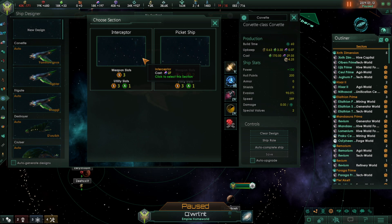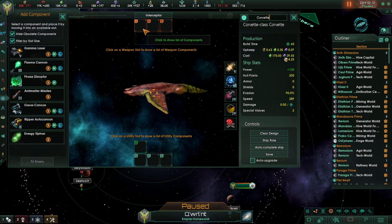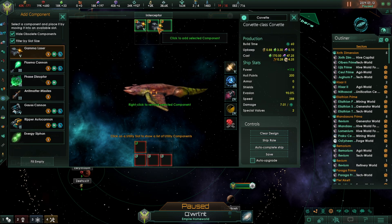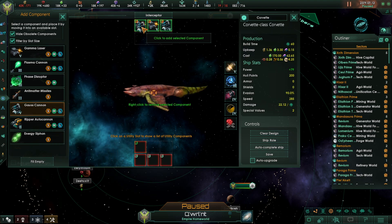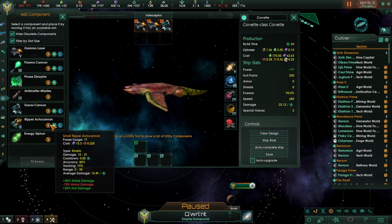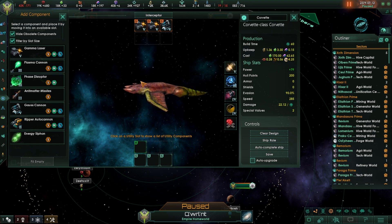We're going to be going with the Interceptor on this build. We get three small slots here, and we're going to be putting in two lasers for energy damage, then dropping a gauss cannon so we can get some kinetic damage as well. The laser is great against armor and hull, and the gauss cannon is great against shields. Mixed with the fighter we just made, this ship is going to tear through the hull right behind them, and that is what we want.